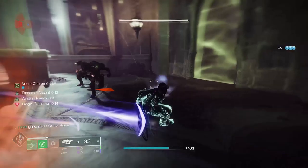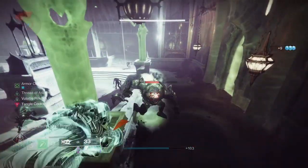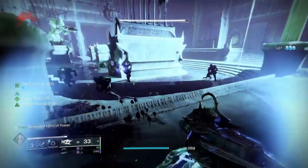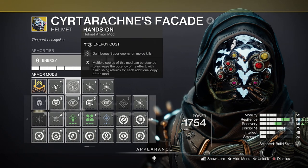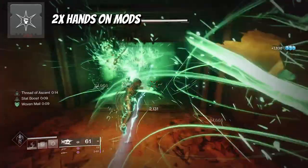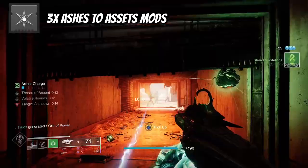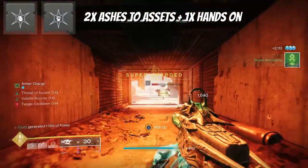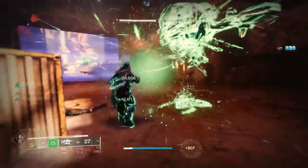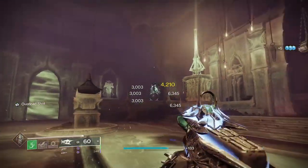Previously this combo couldn't be achieved because of armor energy affinity, but now you can combine the extreme potency of both Ashes to Assets and Hands-On. Ashes to Assets grants Super energy on grenade final blows, and Hands-On grants Super energy on melee final blows. Testing shows that a full set of Ashes to Assets mods outperforms a full set of Hands-On mods, but combining two Ashes to Assets mods with one Hands-On mod gives the most consistent Super energy benefit on a final blow with a charged grapple melee into a group of enemies.